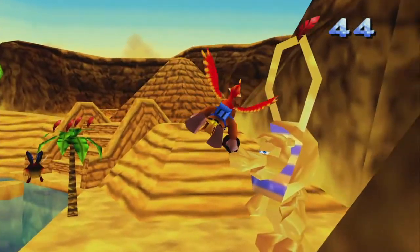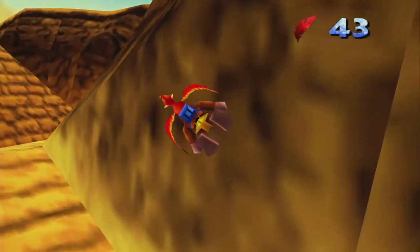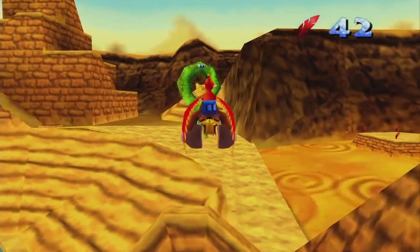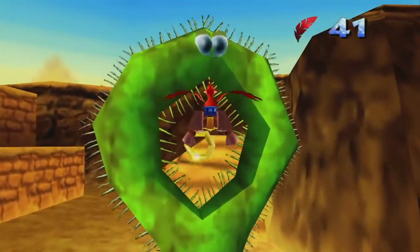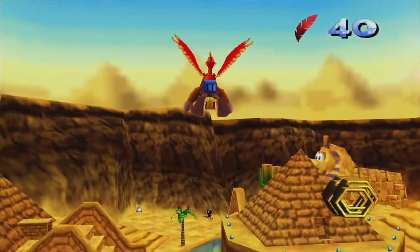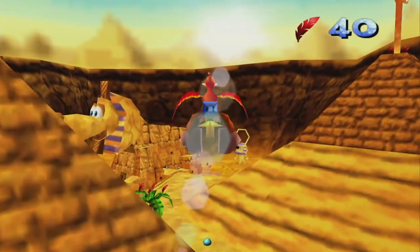Next one's over here. And that one's back behind the Sphinx, but before I head that way let's come get this extra honeycomb — which is not the easiest one in the world because you have to very carefully avoid the spikes on the inside of it. But once you do, you get a new extra honeycomb added to your max life total.